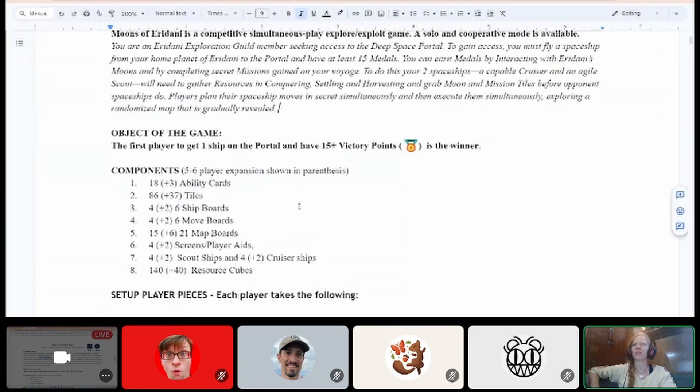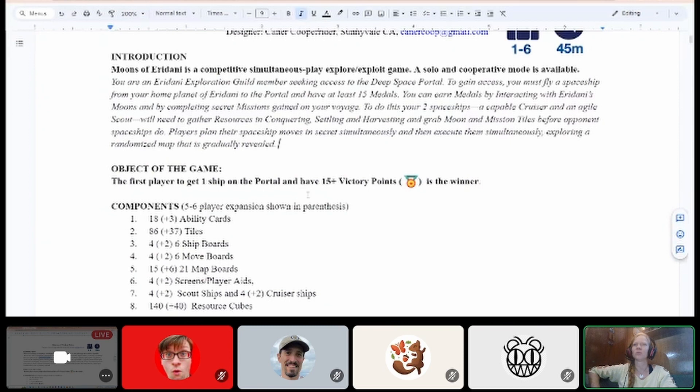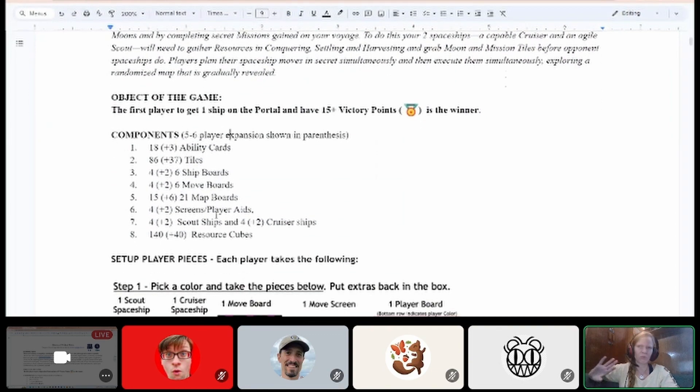The object of the game section states: the first player to get one ship on the portal and have 15 or more victory points wins. Emily asks if medals and victory points are the same — Caner confirms they are. Emily suggests this is why having a thematic layer and then a technical layer works: introduce medals thematically, then clarify they are victory points mechanically, so the transition is clear.